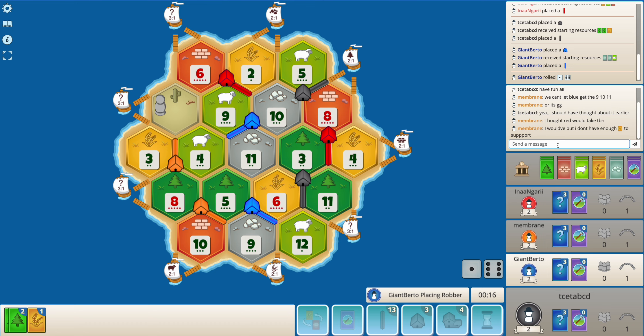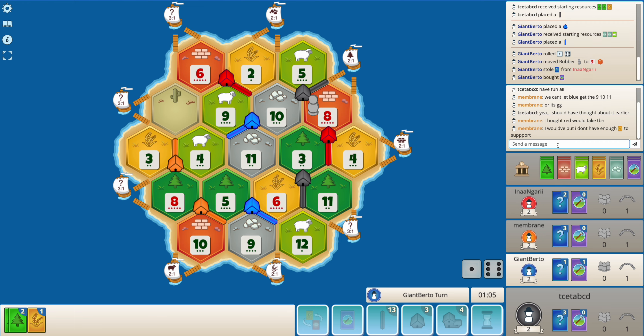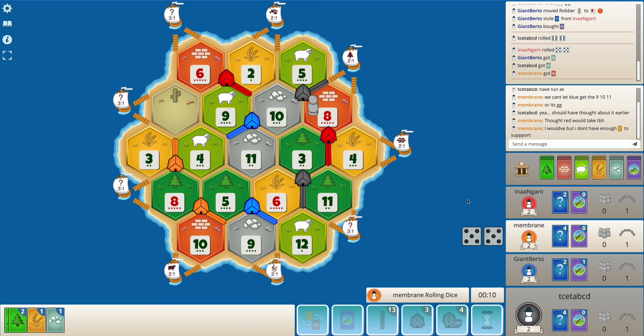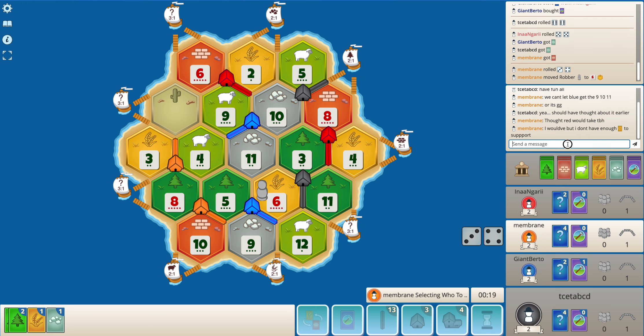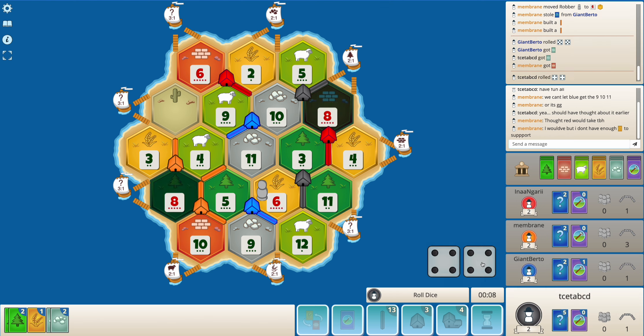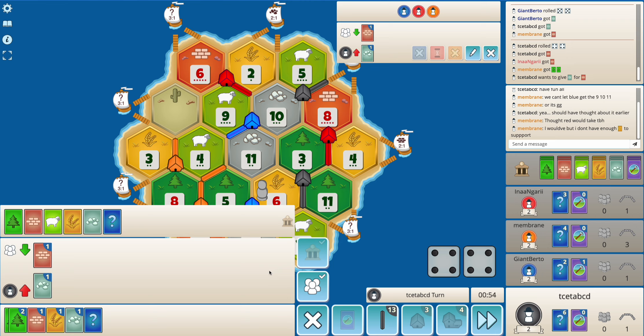Blue wants wheat and might target me. The 8-brick is an easy block — both red and I have wheat in hand. Blue targets red, which I like a little. Blue is able to pull a wheat, and now that the brick is blocked, there's not a lot I'll be able to do. Let's see if I get this trade — it will help me get to the ore production that I want.